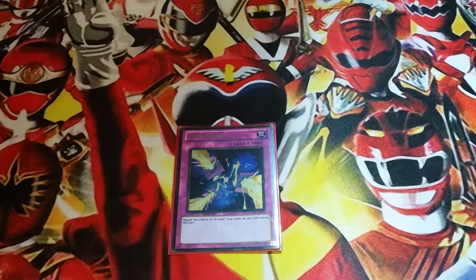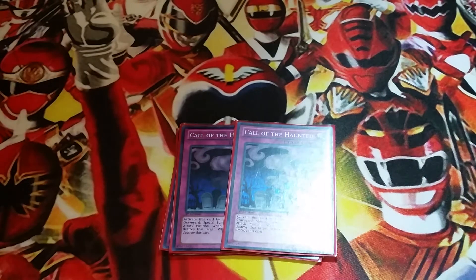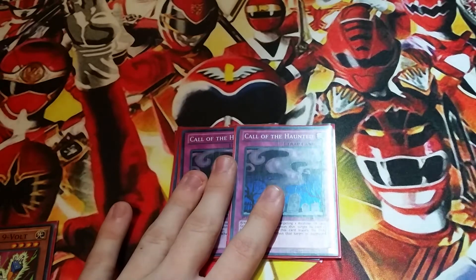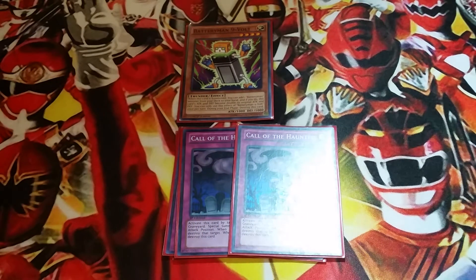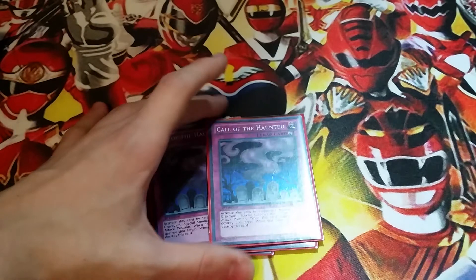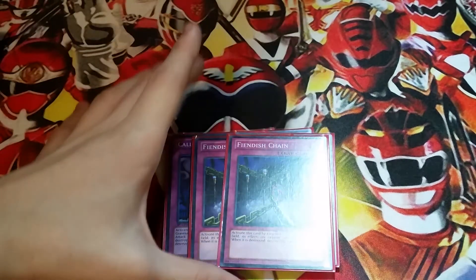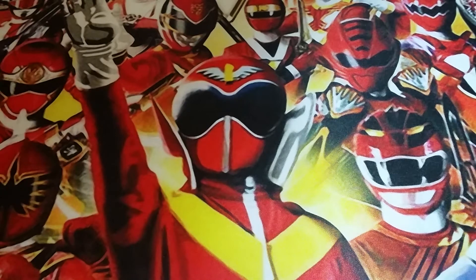Moving on to Traps. One Trap Stun, because like I've said, this is an OTK deck and you want to make sure your opponent doesn't have any battle traps that can stop you. Same reasoning with 2 Wiretap. Two Call of the Haunted — this can be both offensive and defensive. Ideally you want this for Nine Volt. If your opponent's going to attack you directly, you activate this and special summon your Nine Volt, which gets a 1,000 Attack and Defense boost and searches another Battery Man. In most cases your opponent won't have a monster over 2,000 to stop this, so this basically acts like a Battle Fader. And then 2 Fiendish Chain to stop monster effects. One Solemn Warning and one Bottomless Trap Hole as generic traps to keep your opponent's stuff off the field.